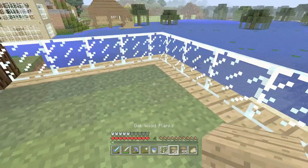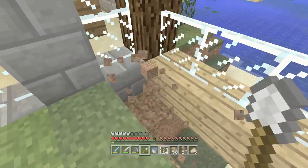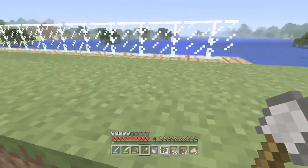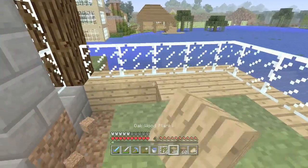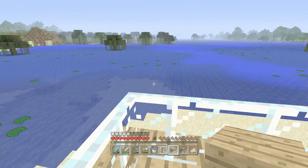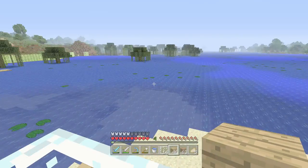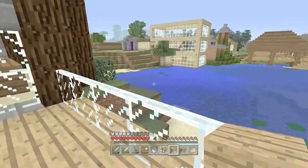I've got a bit of an idea of what I want to do out the back here. I'm doing a bit of a patio deck sort of thing, with a nice little glass rail, just so there's somewhere nice to sit out and look at the nice view of the ocean. Looks like a swamp, doesn't it? With all those lily pads — I think it is a swamp, with all the vines. Still a nice view.